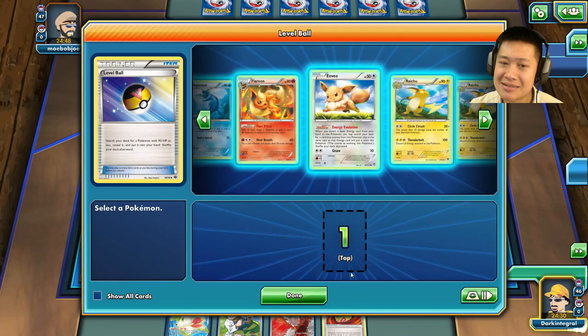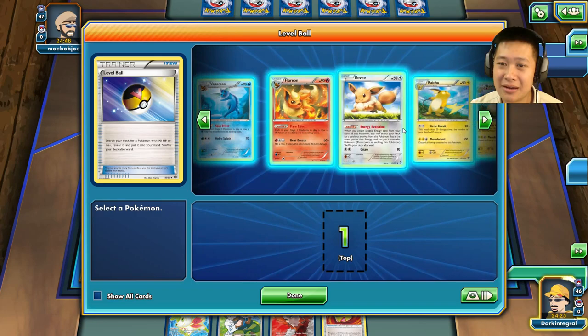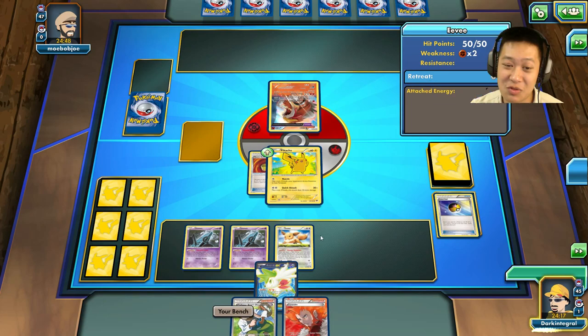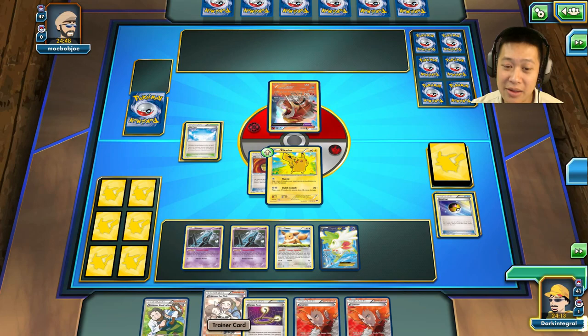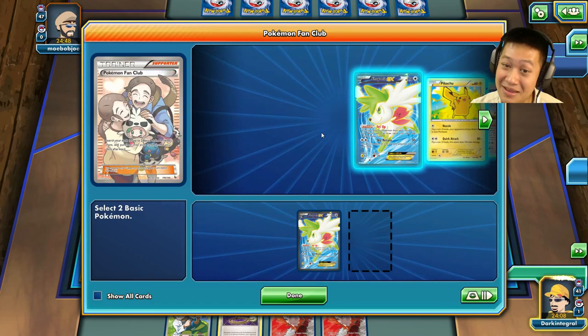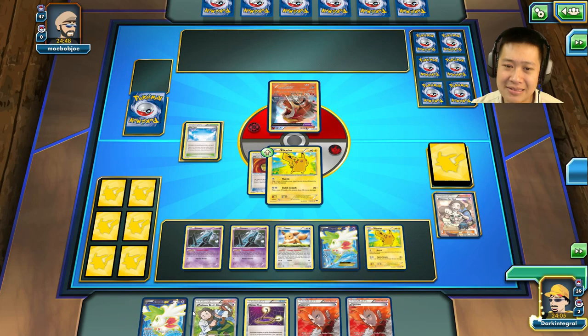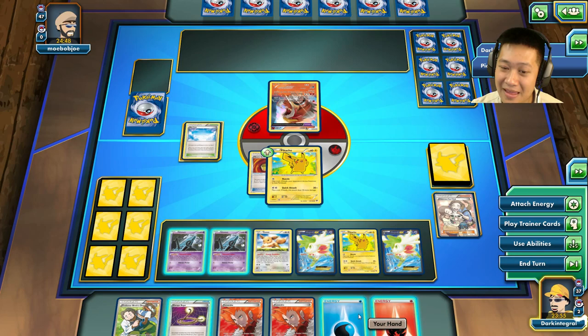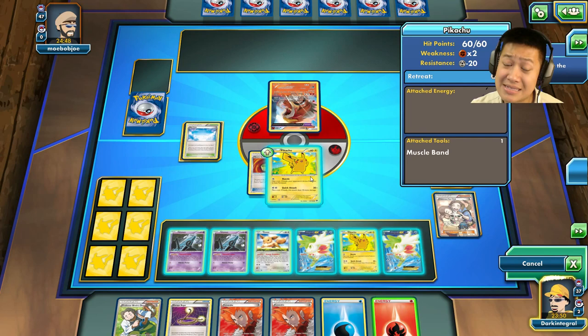Welcome to the Raichu evolution match — we're up against a fire deck. I'm going to put my Unknowns down. Let me pull Raichu out a different way — let's go ahead and grab Eevee to not scare him. It's an evolution deck. I'll put this energy on Pikachu. Pikachu, you gotta do this for me — don't go down the first turn. I'll use Pokémon Fan Club and grab another Shaymin and a Pikachu.